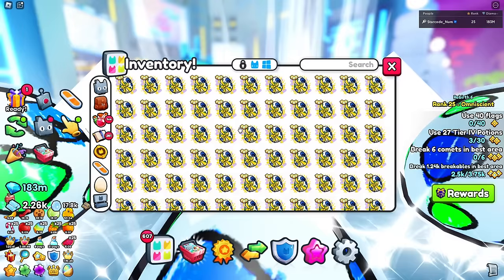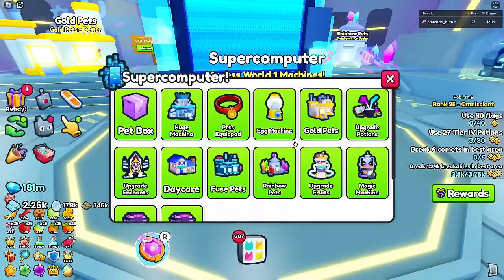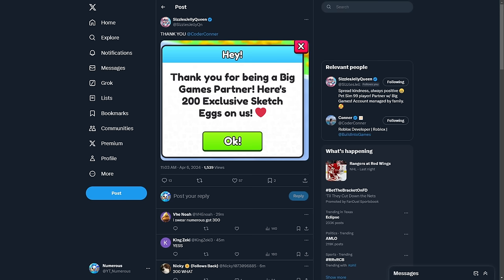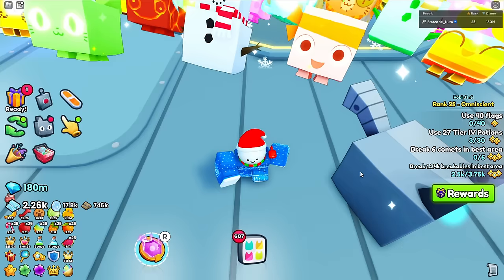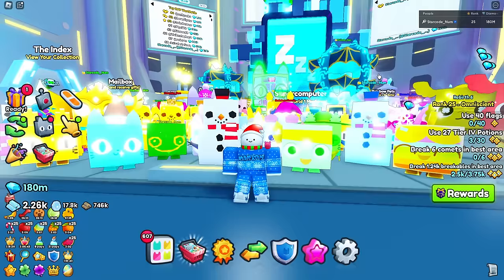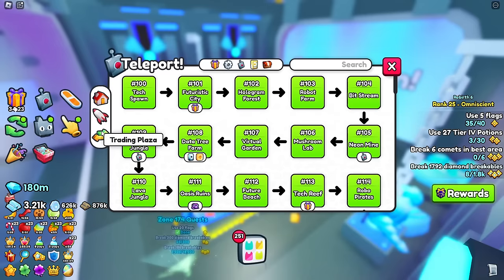I think I want to save a majority of these sketch eggs for you guys to hatch because I don't want to hatch all of them. I also want to get my new egg machine upgrade since I got the new rank and one more pet equip slot. All I need is to reach rank 26 to equip 99 pets. Not all partners got 500 eggs for some reason - I don't think I deserve it as much as others. That's why I'm going to save all these exclusive eggs and give them away in my Discord.